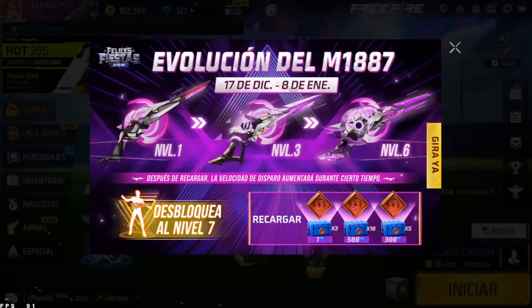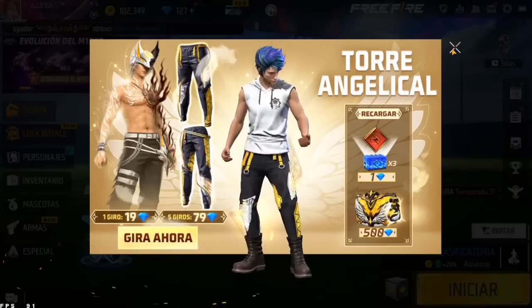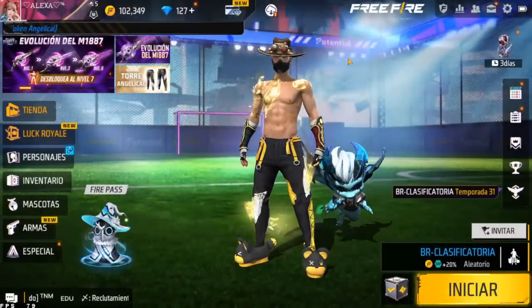Esta arma hace rato que yo decía, ¿pero pa' cuándo Garena? Espero diciembre, que tienes el aguinaldo y ya sabemos en qué vamos a gastarlo. Podemos ver que también hay una recarga por cajas, eso está genial chicos. Cajas por recarga: 500 diamantes, un total de 18 cajas.